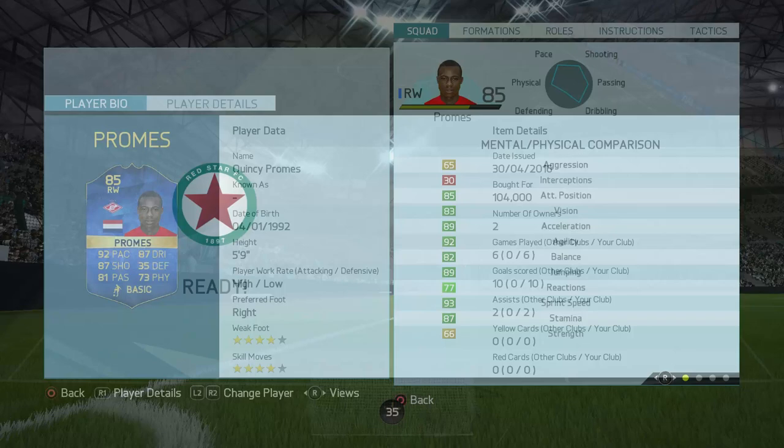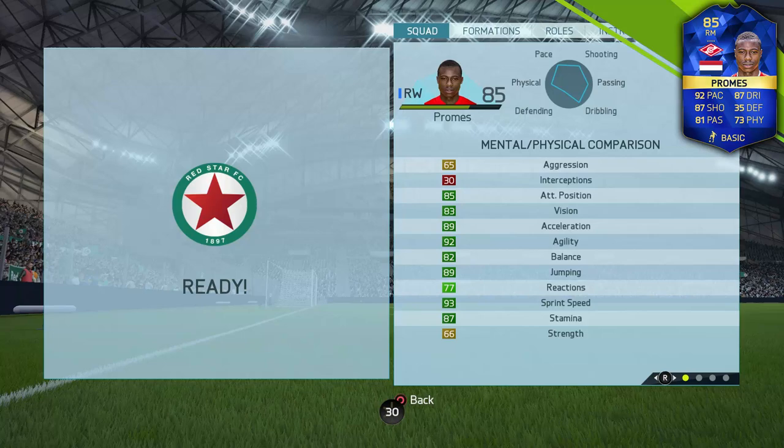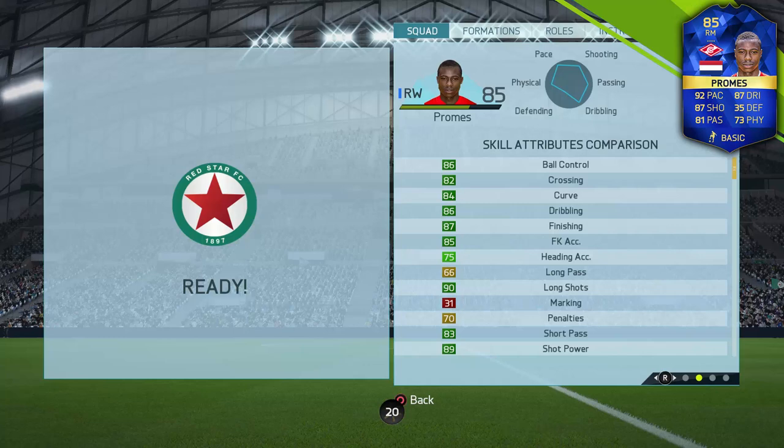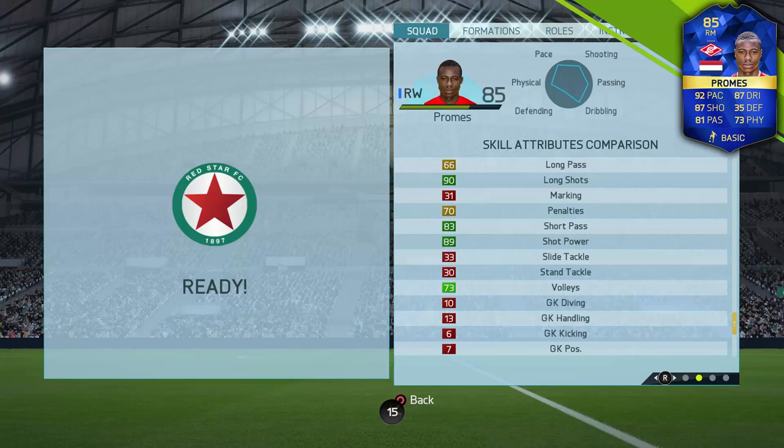Moving on to the in-game stats, he does have some very impressive physical stats with the likes of 92 agility and 82 balance, but sadly he is let down a bit by that 66 strength. Moving on to the skill attributes, his dribbling in-game is a lot better than that 86 dribbling stat actually suggests.